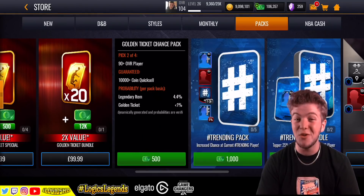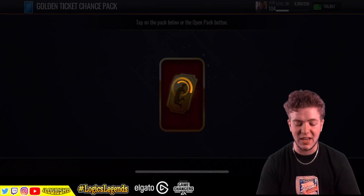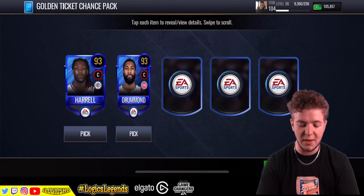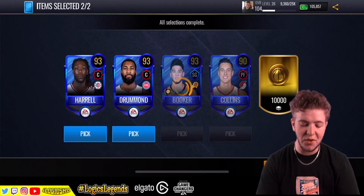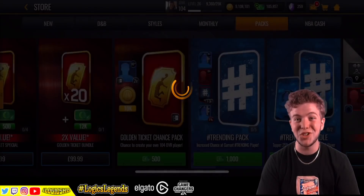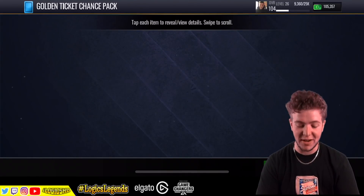You can pick 2 or 490 plus overall players. We're going to do 50 of these, so that means we're looking around 86,000 cash mark. Here we go. Starting off with some 93s - not great, but the coins. That's pack number 1, 49 to go. This is going to be interesting because you can really see what the chances are of getting something. The chances are pretty minimal, but if you do manage to pack one, it's going to be very exciting.